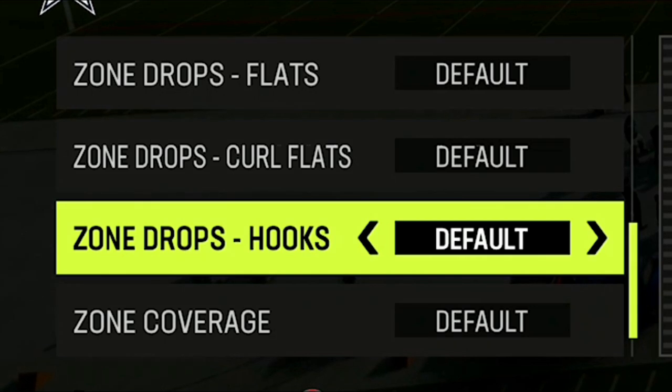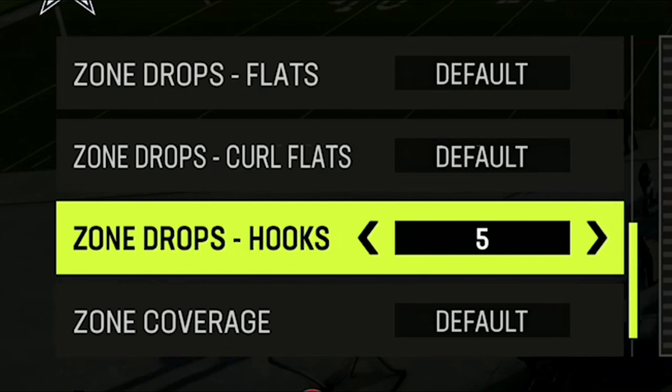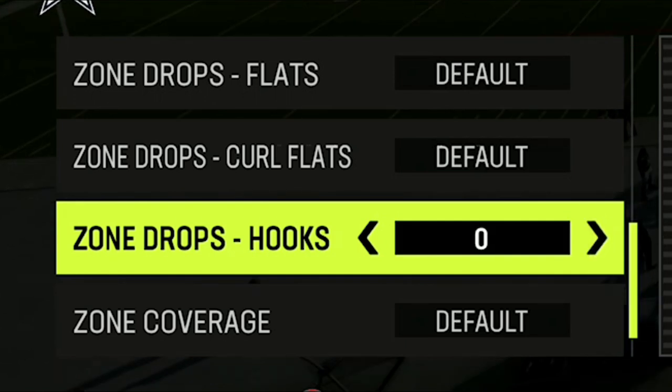After that, I don't really mess with the hooks because they're not really that great anyway. But if you get into a goal line situation or your opponent's at the five-yard line, you can set these to about five yards so that your defenders stay in the area defending the goal line. If you're at the one-yard line, maybe set to zero to stop drags and stuff like that — it would even help to stop the run. There are very rare scenarios where the zone drop hooks really do a lot.